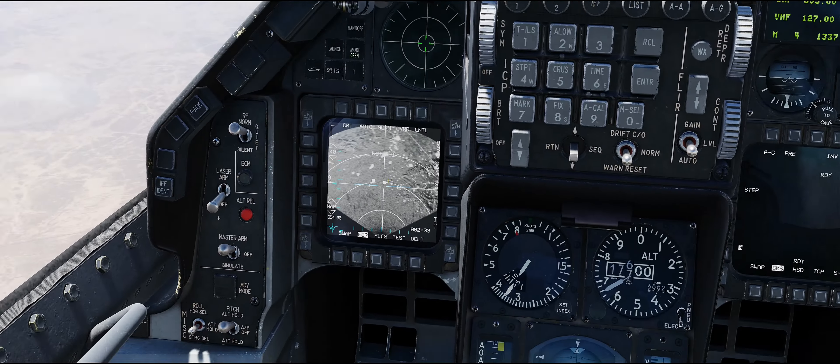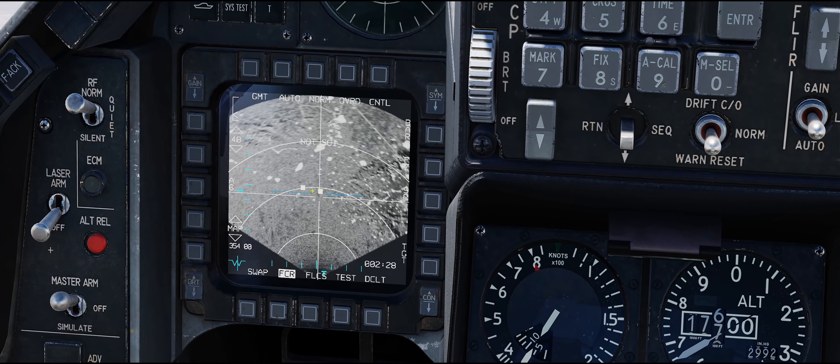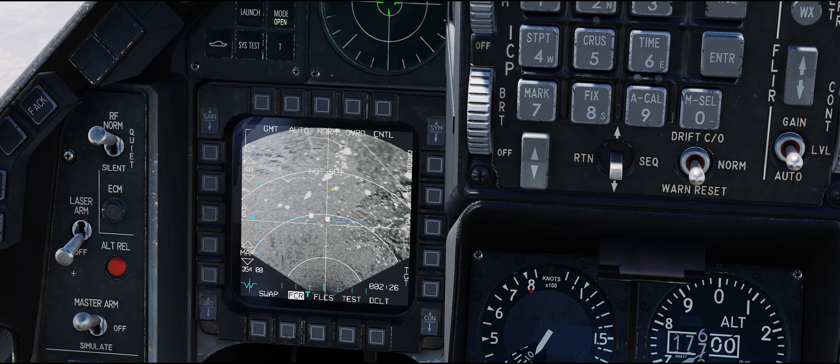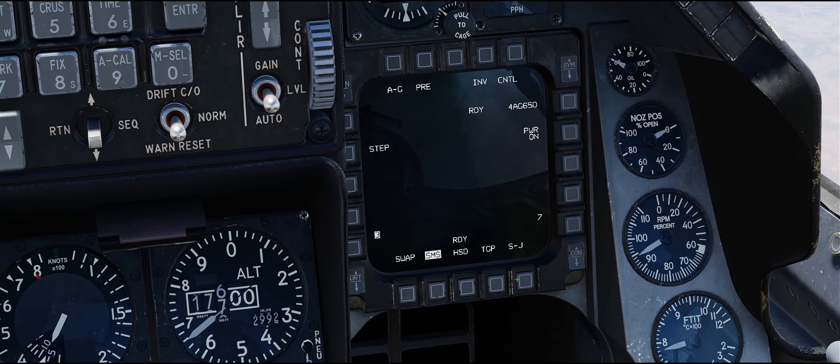I'll use the map gain keys to change the contrast a little bit. Now you can see we've got two white bricks on the screen, and those bricks represent moving targets that the aircraft's Doppler radar has picked up. I'm going to bring the targeting pod up.